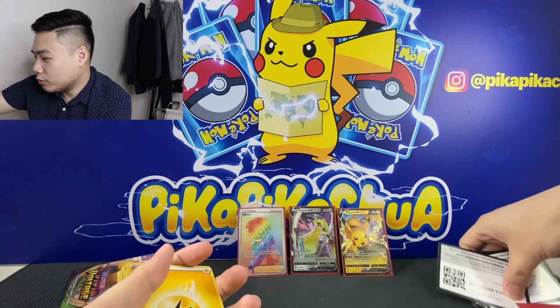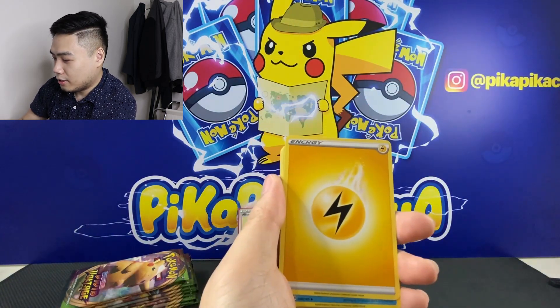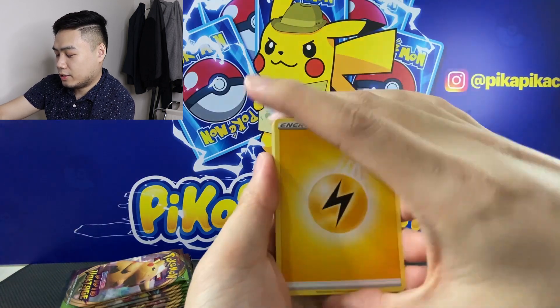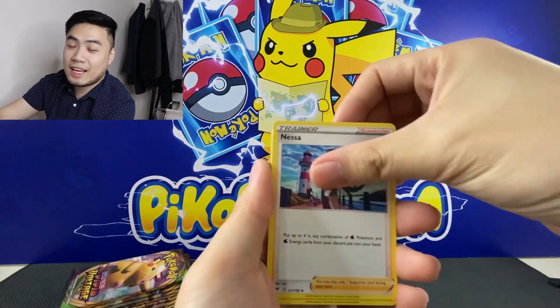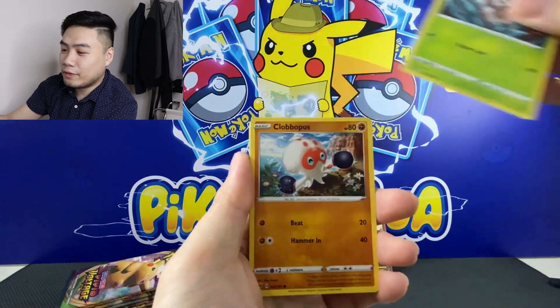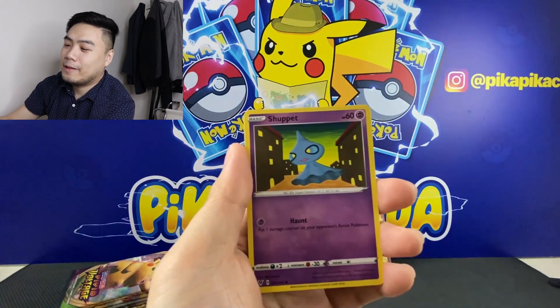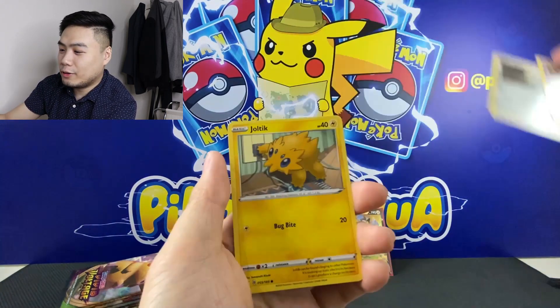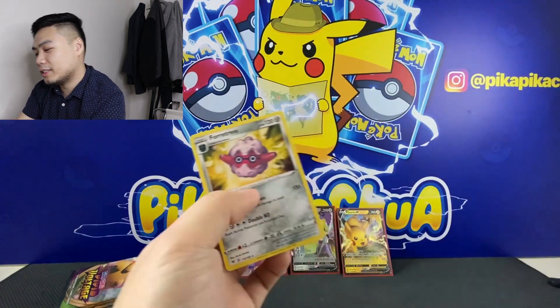Pack nine: we have Energy, Cramorant, Nessa, Nuzleaf, Crabrawler, Skiddo, Shuppet, Ferroseed, Joltik, Reverse Arrokuda, and Forretress.